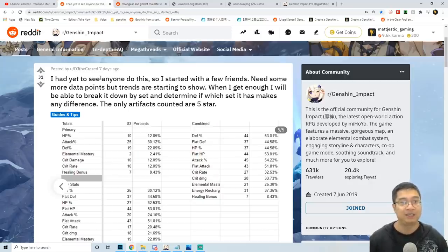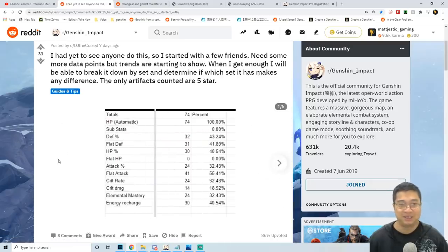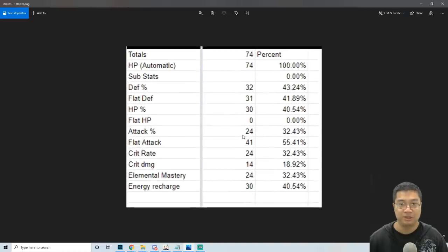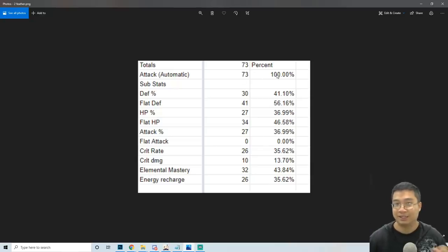Now coming over to this post by DJ. If you think those numbers are not enough, I'll bombard you with more numbers. What we're going to see — I have the screenshots here enlarged a bit so we can see those. A friend tallied up a number of artifacts including the flower, the feather, and everything else. For the flower, you can see it rolls into high HP 100% of the time for the main stat. For the substats, we can see the different substats that appear on the flower across those 74 flowers. What we want to focus on is how rare critical rate and critical damage appears.